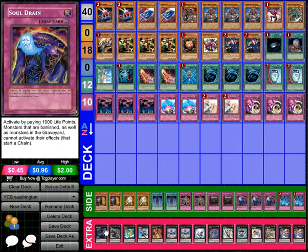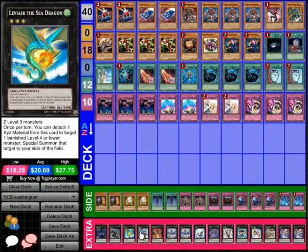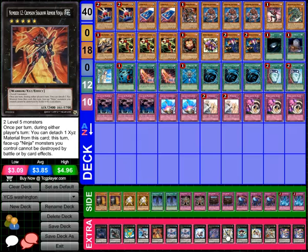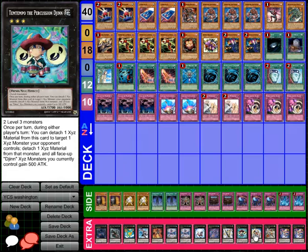For his extra deck: one Adraeus, one Gachi Gachi, one Leviair, one Maestroke, one Number 12 — actually very surprising to see him playing Number 12, I'm not sure why. Number 17, Leviathan Dragon x2, Giga Brilliant, Acid Golem, Utopia, Temtempo, Tiras, Zenmaioh, and Double Zenmaines.